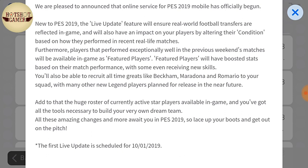The first live update is scheduled for 10th January 2019, which is about three weeks away. With the live update, player form and condition will change — if a player performs well, his form will improve; if a player is in bad condition, it will reflect accordingly. Currently all players' condition is C, but after the first live update that will change.